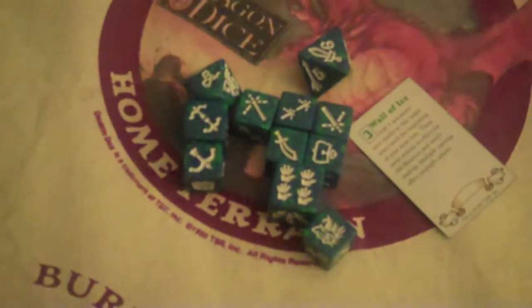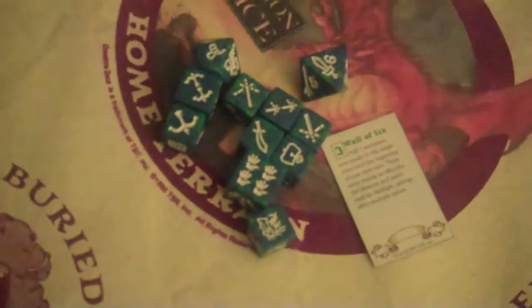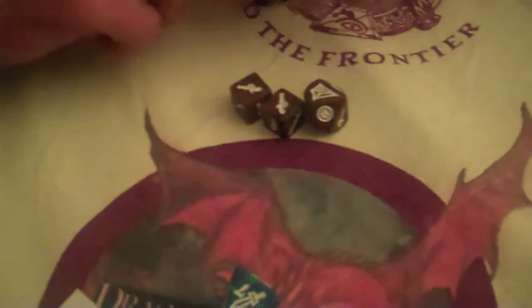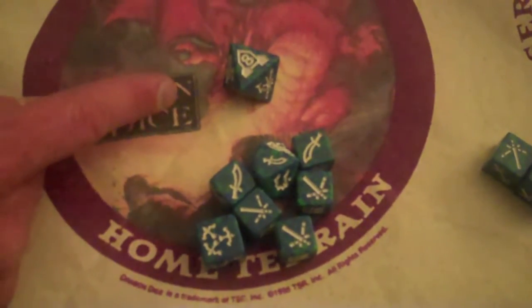Those are your two marches. Now you get to retreat. You take guys and pull any of them out of this location or wherever they are — this one or this one — and they go and hide in reserves. They stay out for one turn and you redeploy them later at different places. There is no opponent here to melee with, so missile. You can missile this distance.